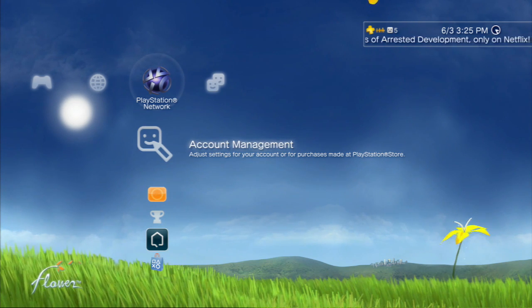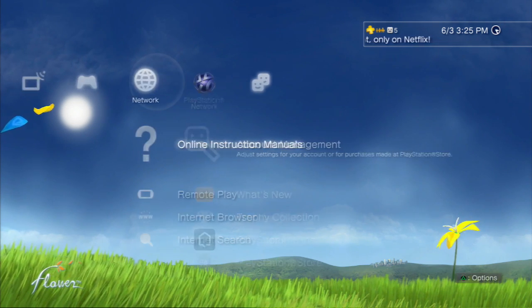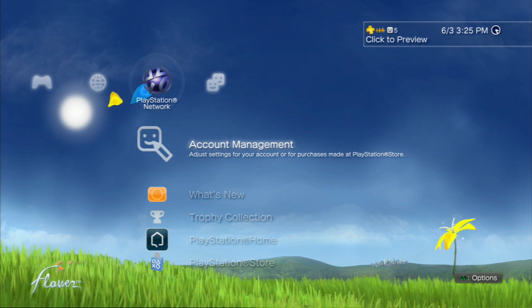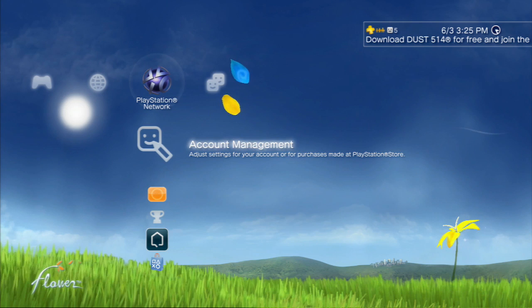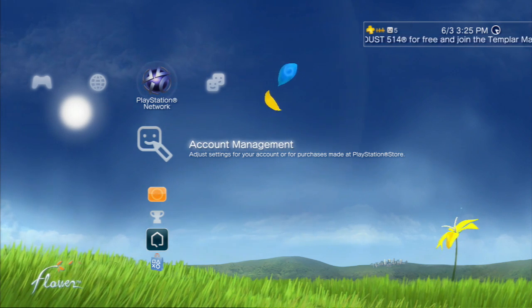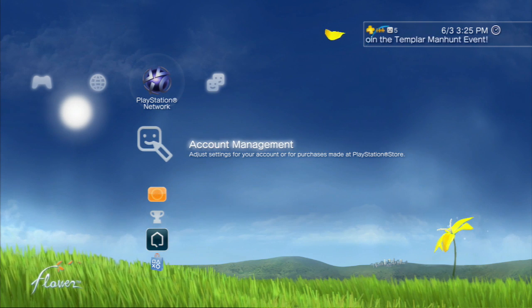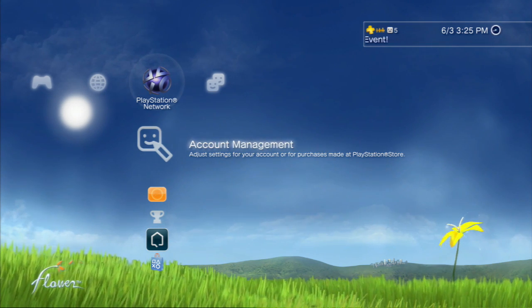Starting on your PlayStation Network tab — there's Friends, Network, just to give you an idea of where it's located. You'll see the big PSN icon up there at the top. Head to your Account Management icon right here and click on it. It'll load real quick — make sure you're logged in or else you won't see any of this.